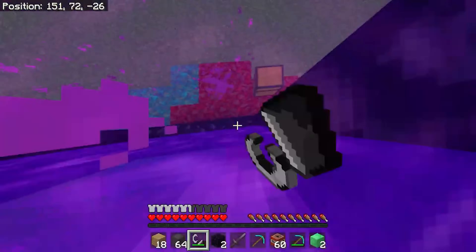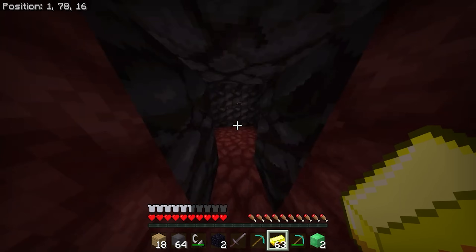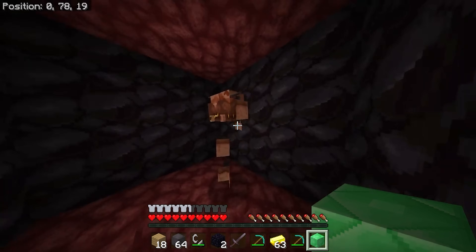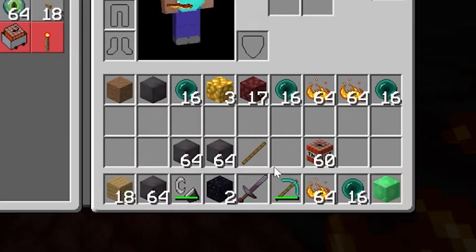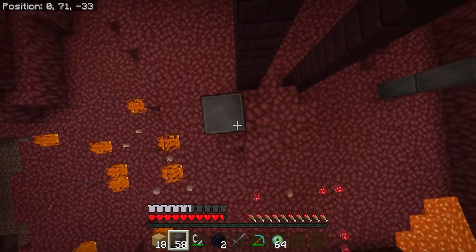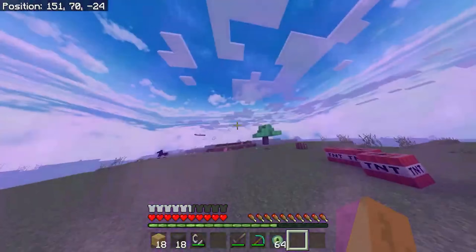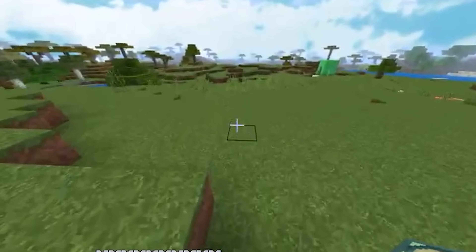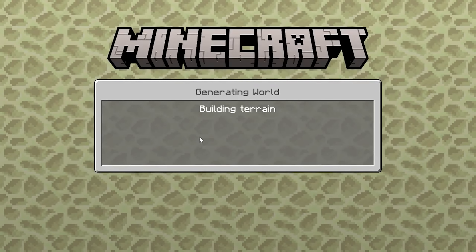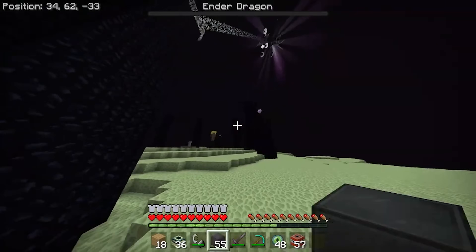Once he fills in the nether portal, our speedrunner makes his way to the nether and straight away finds a bunch of gold in a random wall. He also finds a strange box that just so happens to contain a piglin for him to trade with. And what do you know — this piglin drops full stacks of ender pearls. Now it's time to make his way back to the overworld. Once he spawns in, our speedrunner searches for the stronghold, but to nobody's surprise, he decides to take matters into his own hands by building it out in the open himself. Once he gets into the end, all he has to do is somehow die on his own to finish off the speedrun. While fake, this was honestly hilarious, and I still don't know how the dragon was killed.